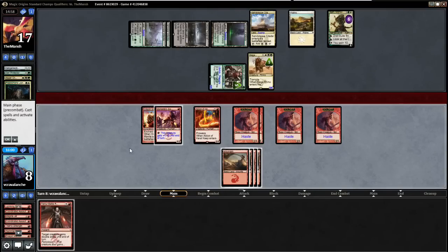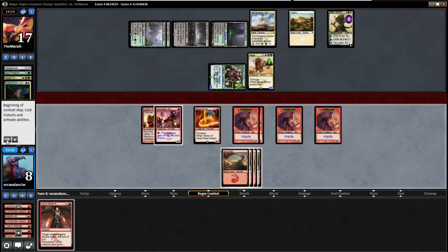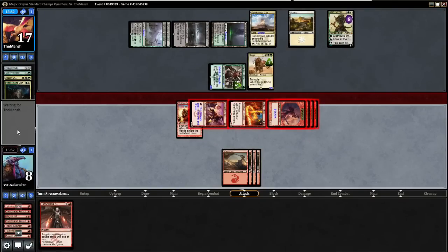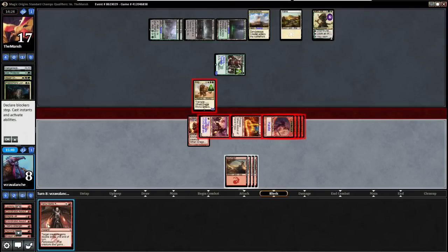If I just kill the Siege Rhino, do I have to hold back for one turn and try Temur Battle Rage? No, it still doesn't do enough. He just needs to block this Swiftspear. I don't think it matters because I can only do ten damage. The Temur Battle Rage makes this guy a 3/6 — that's game.